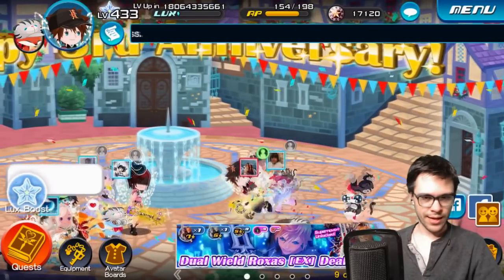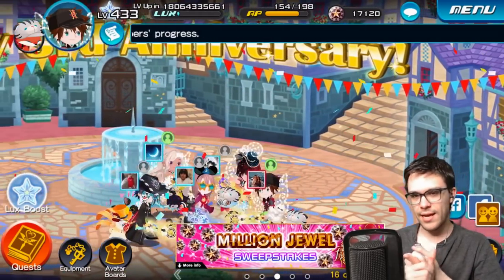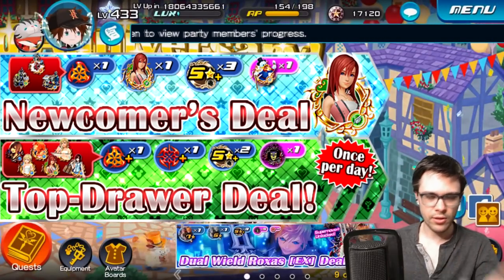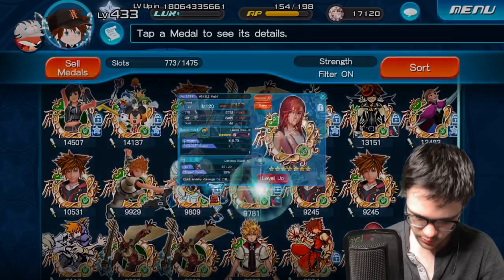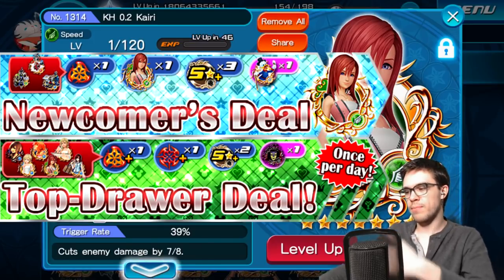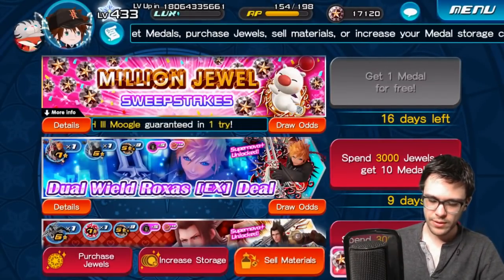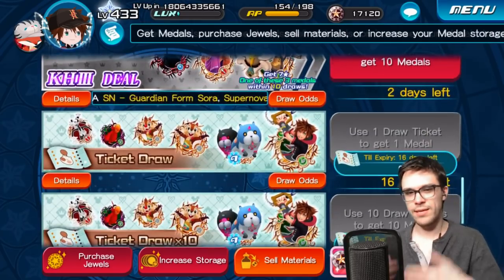I'm going to be telling you how to beat all of them as a whole rather than stage by stage. The first reason is because of the lack of permanent banners we used to have, such as the Beginners Deal and the Top Drawer Deal, which used to guarantee certain medals like Kingdom Hearts 0.2 Kairi. You can't really guarantee players are going to have that metal anymore, or any of the copy metals.